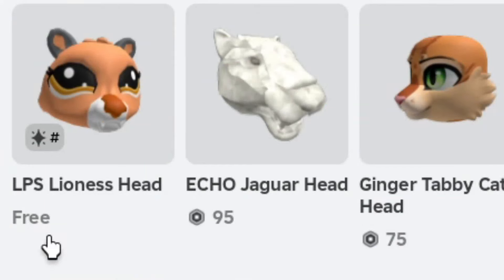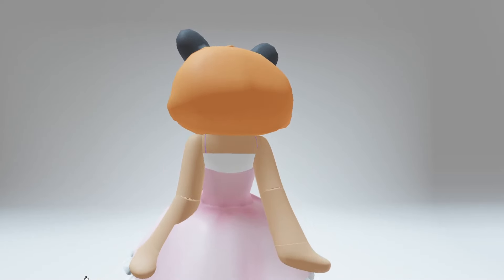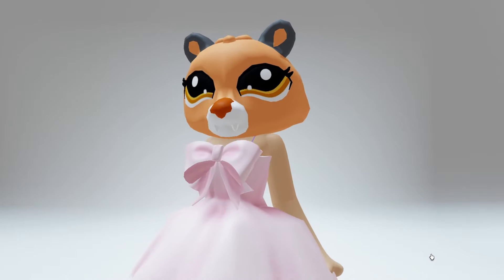You'll find the item over in your head accessories under the LPS Lioness Head. Here's what it looks like on — it definitely looks like the Littlest Pet Shop collection.